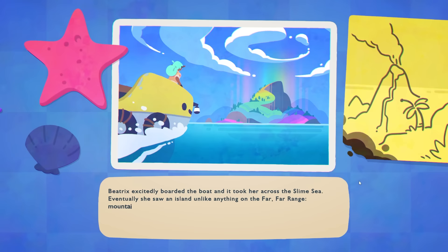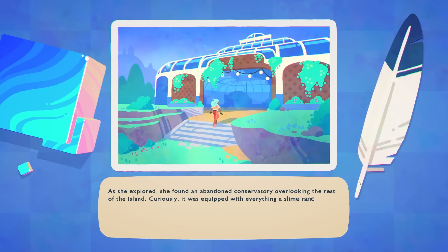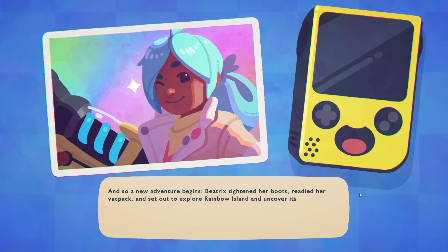Eventually, she saw an island unlike anything on the far, far range — mountains, trees, and grasses, all in an array of colors that danced and moved like a dream. As she explored, she found an abandoned conservatory overlooking the rest of the island. Curiously, it was equipped with everything a slime rancher like her would ever need to wrangle slimes, start a farm, and build gadgets. A new venture begins. Beatrix tightened her boots, readied her backpack, and set out to explore Rainbow Island and uncover its mysteries.